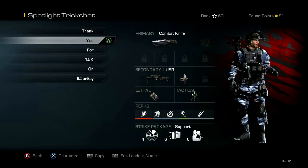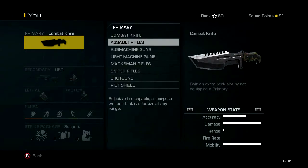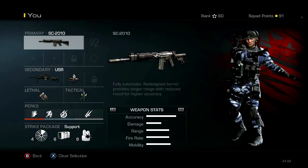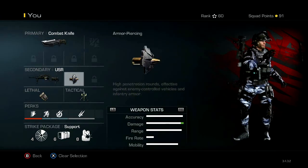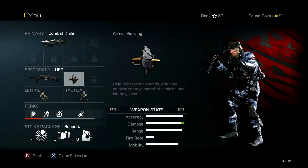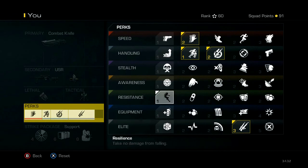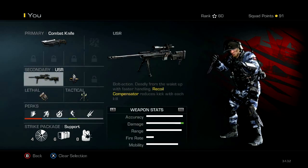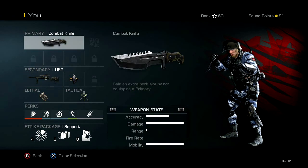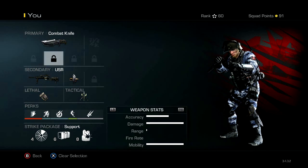For my next class, it's combat knife for the first. To do this, if you have something there, just hit X and it'll do that. Then I have the USR with armor piercing. I have C4 and a trophy system. Here are my perks — resistance, obviously. This is an insta-swap class. I might do a tutorial later. It's super easy, super quick to swap.